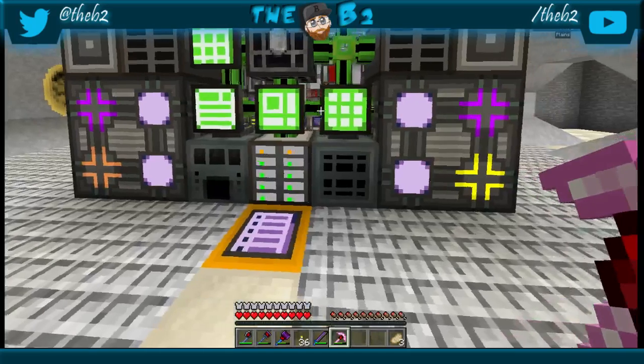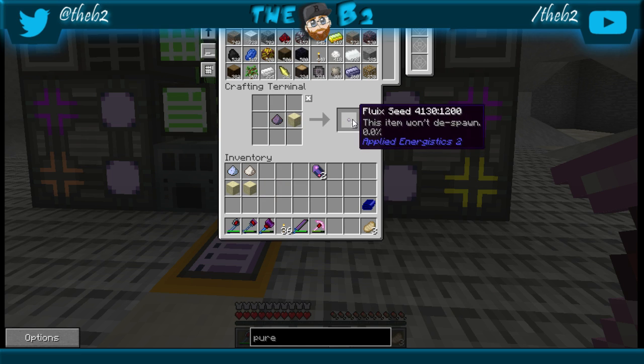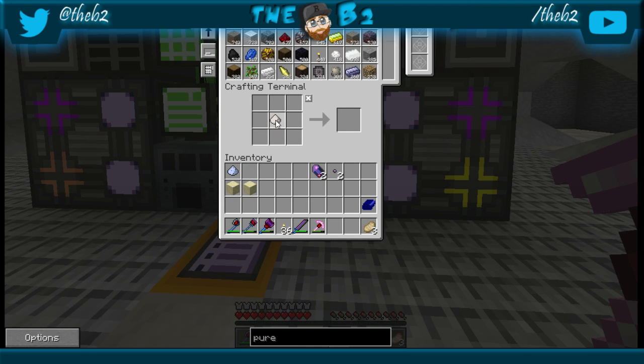What I normally do is go in here and type in your recipes. They're going to require fluix dust, nether quartz dust, and certus quartz dust mixed with sand to make a seed — it's pretty simple. You'll see the seeds pop up, and you can make however many you want. We'll get some nether quartz, two of those seeds, throw in some sand with some certus, and get two of those seeds.